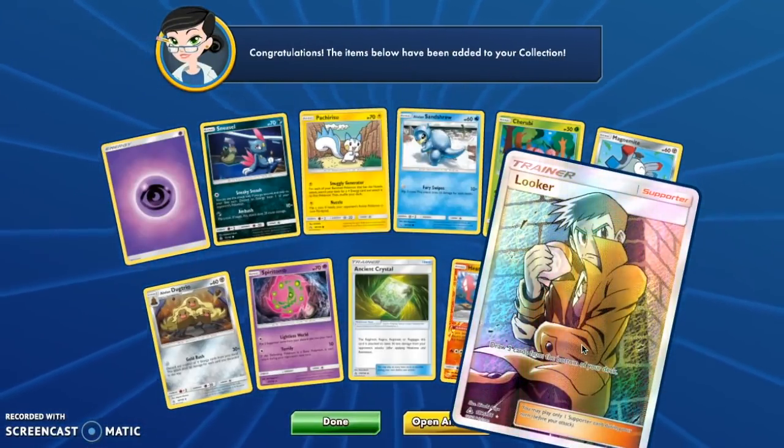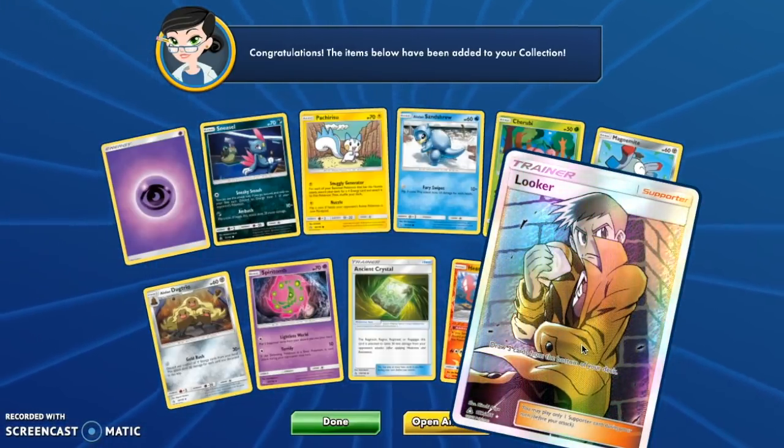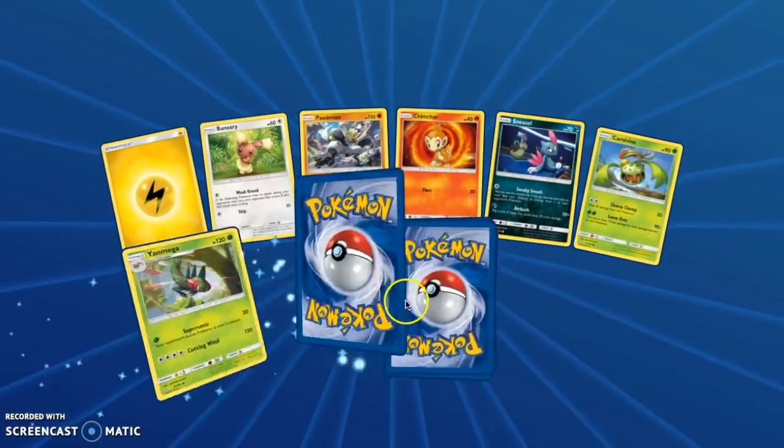Thank you! Thank you, PokéGods! We have pulled a Looker Full Art — so we have now pulled two textured cards. The texture looks really cool online, yeah, I like it.